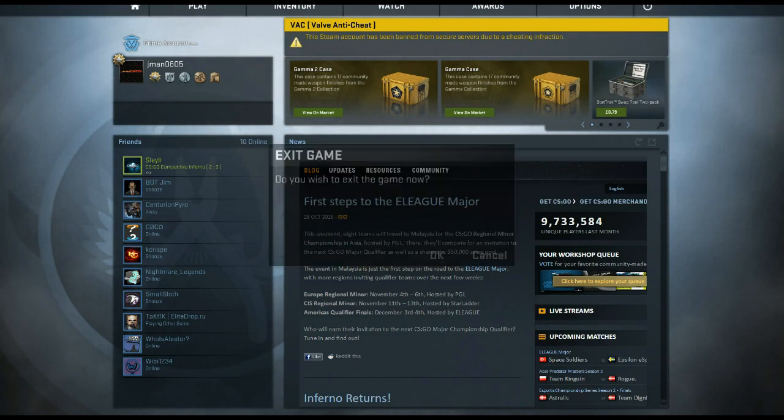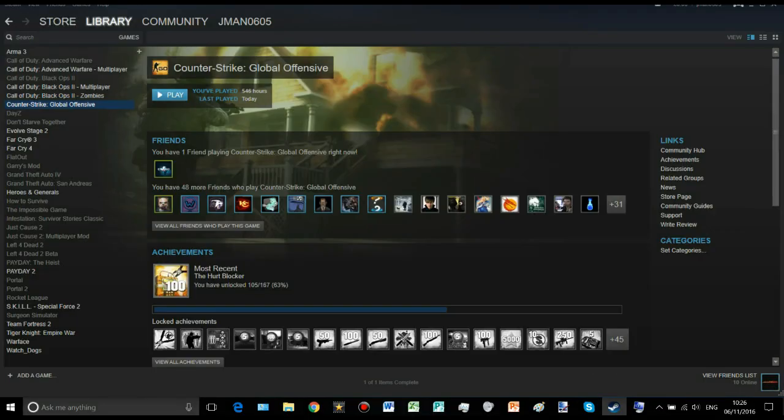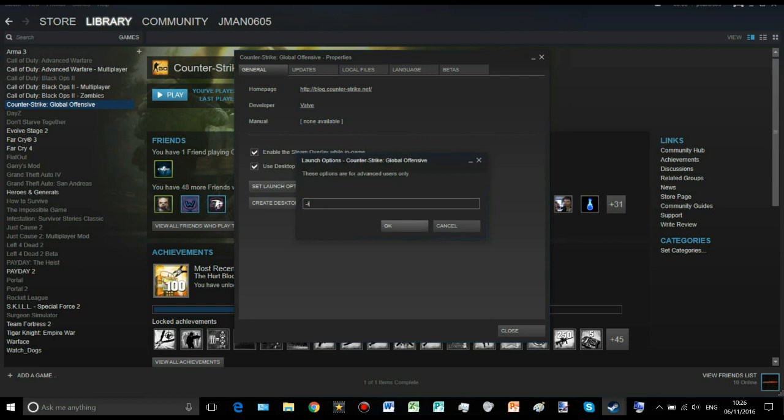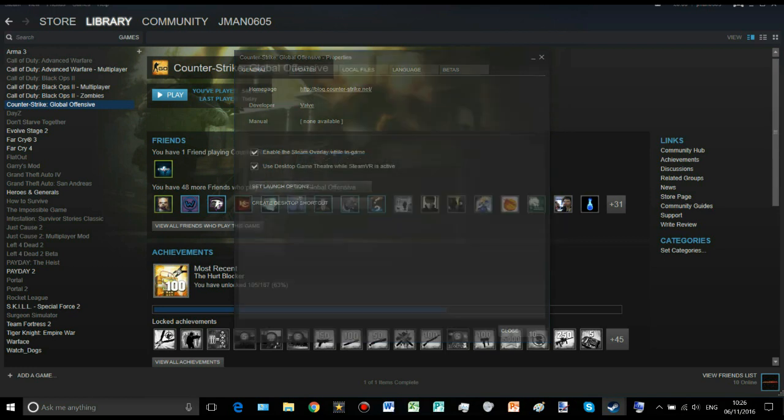The way you want to play CSGO with a VAC ban: close CSGO, open Steam, go into your library, and locate your Counter-Strike Global Offensive game. Right-click on the game and hit Properties. In Properties, go to Launch Options or Set Launch Options, and type — word for word — minus insecure, that is "-insecure". That launches Counter-Strike Global Offensive with an insecure prompt, and when we launch Counter-Strike now you're going to get a message, as you're about to see, which allows you to play offline.